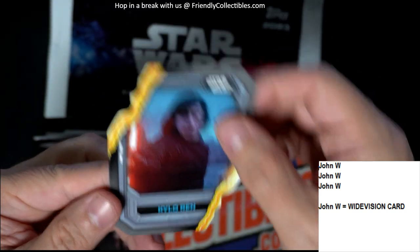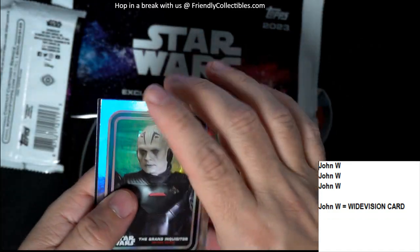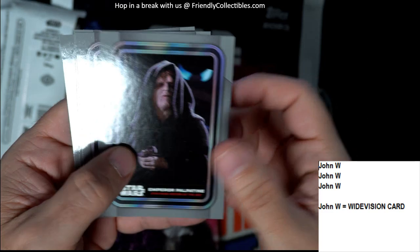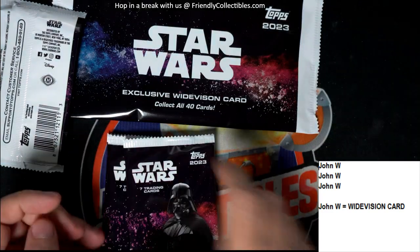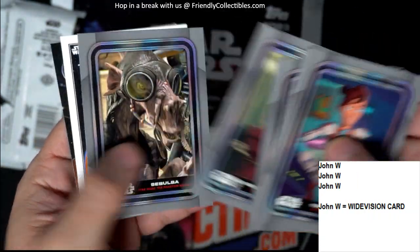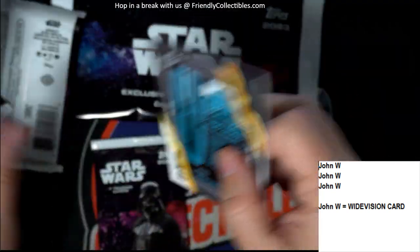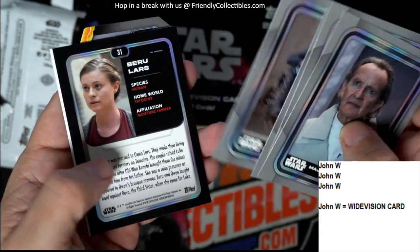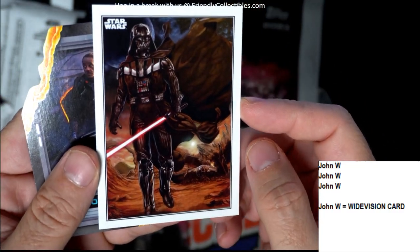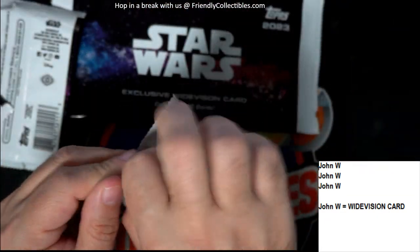Kylo Ren — nice! A Grand Inquisitor refractor. Two packs left, John — let's see if another autograph pops or something numbered. Beru Lars refractor — oh that's awesome, that's sick, that's hot! And then Moff Gideon. Last pack before we do the wide vision card — John W, okay here we go.